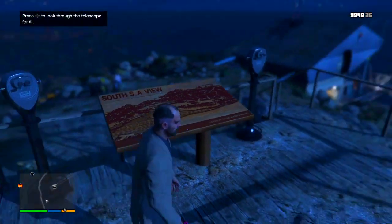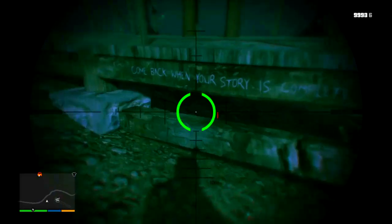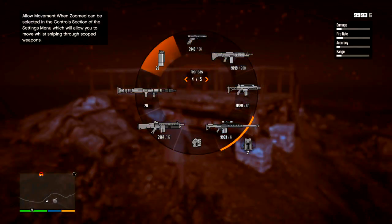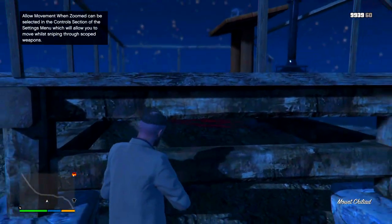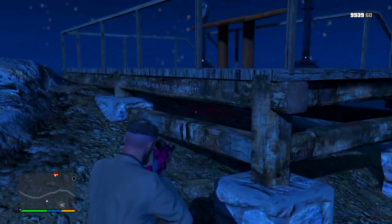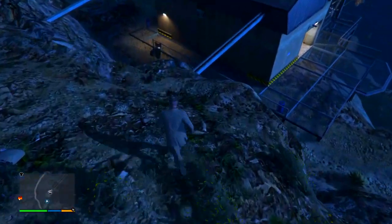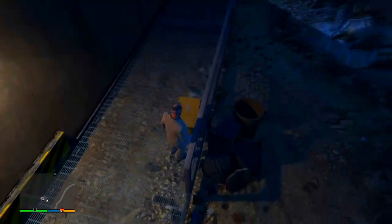Once you come to the top of Mount Chiliad, there's a little place where you can go up and down steps. Look at the back of these steps and you'll see it says 'come back when your story is complete' — meaning you need 100% game completion of GTA 5 story mode, including every side mission. On last gen, you can use game saves from other people who've completed it, but on next gen you'll have to complete it all over again.